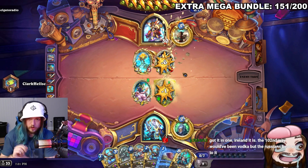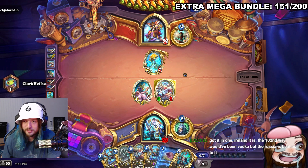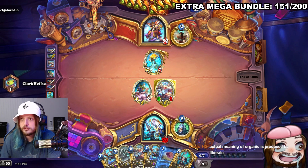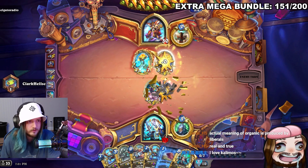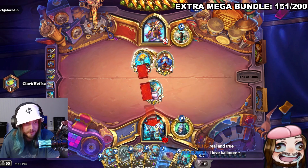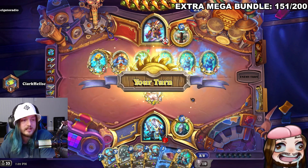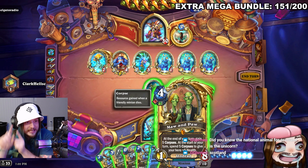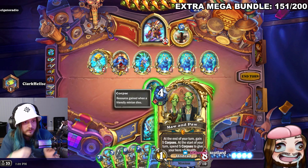The streamer plays a 6/6 Gnome card. Chat confirms he's from the island — Ireland — and jokes the '102nd way would have been vodka but the Russians beat us to it.' The streamer and chat discuss Irish whiskey vs. bourbon. The opponent gets a divine shield too, though the streamer has Primus to take some health back. He notes he hasn't excavated twice yet so he can't play the Ox. Then Mom Paw appears and the eyes are just changing color — blinking, kind of funny.